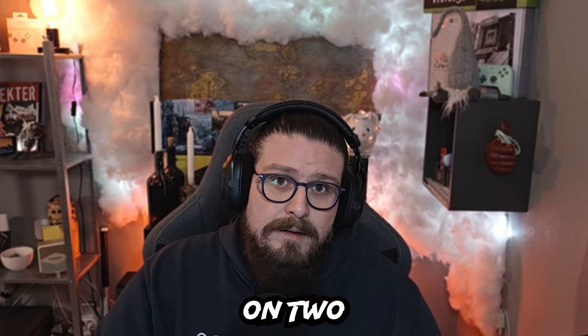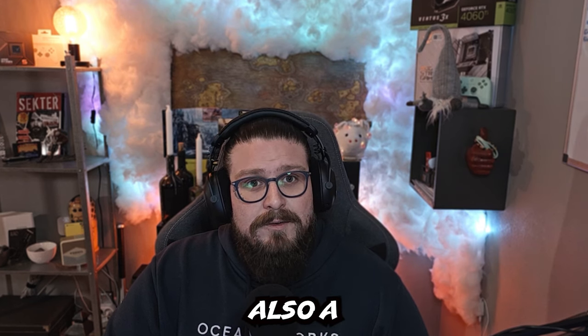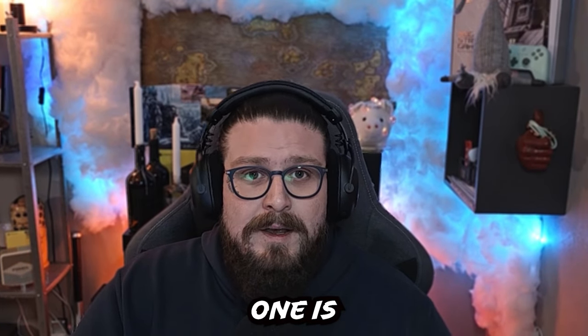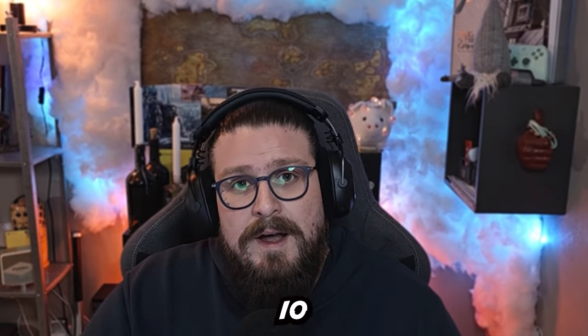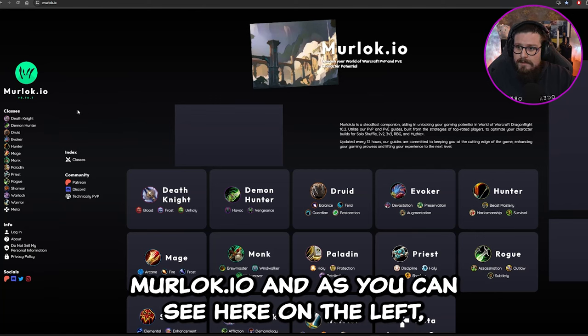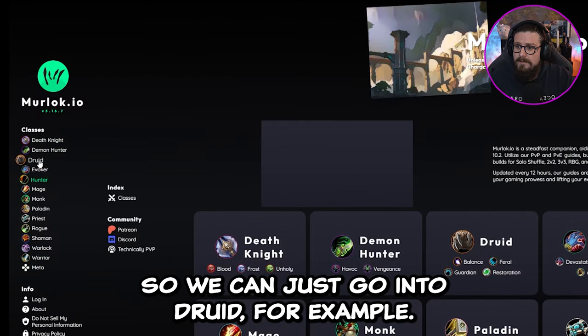Once you get the gear, you want to find a good talent build. You can do this easily in two different places — I'll link the websites in the description. The first website is also a good place to find your PvP talents, what pieces to craft, what tier pieces you want — basically everything you need. The first one is called murloc.io.